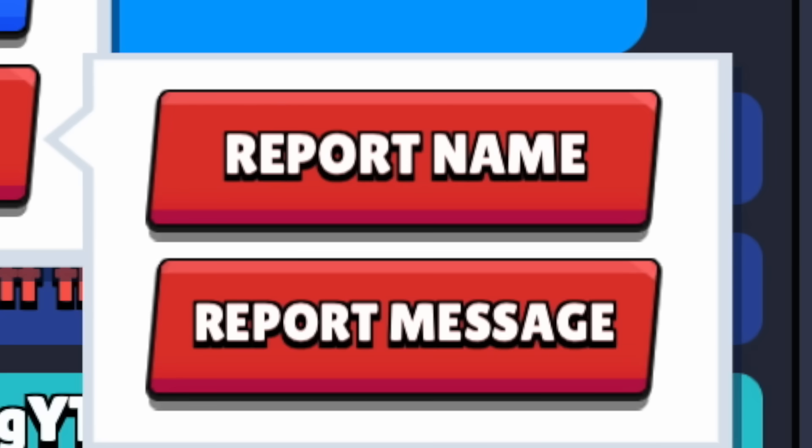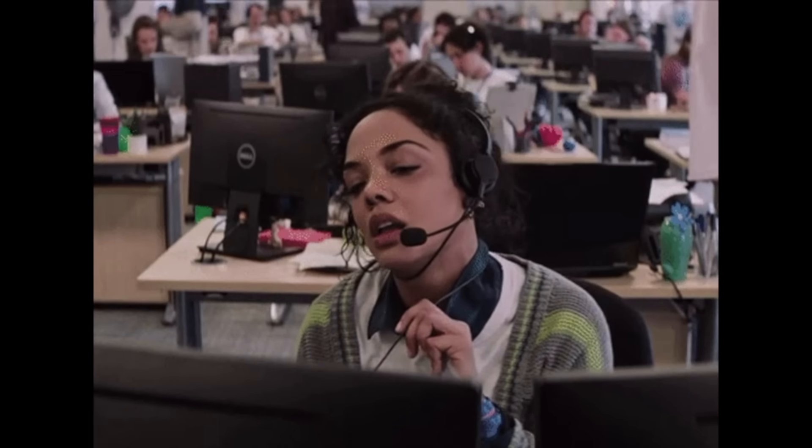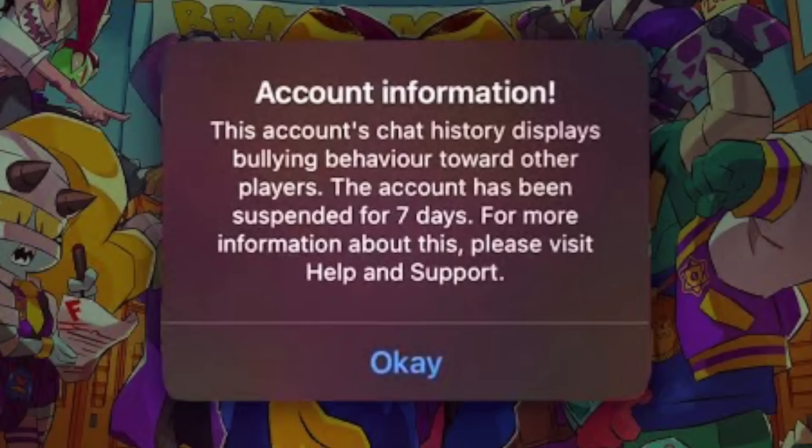Bullying — the reason Brawl Stars has a report button is to prevent things like bullying. When someone gets reported, the game takes a snapshot of the context around the conversation and sends it to the support. You definitely don't want to be the one getting reported because you will get banned. Pro secret tip if you want to avoid getting banned for this: don't bully anyone.